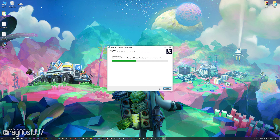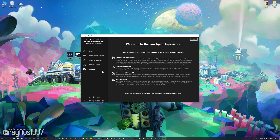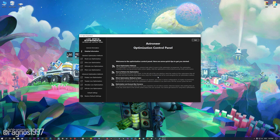First of all, start the installation process for the Low Specs Experience. Once it's done, start it from the newly created Desktop shortcut and select the optimization catalog. From this drop-down menu select Astroneer and then press load the optimization package. Low Specs Experience will now automatically check if the game version currently installed is supported by this optimization. If it is, press OK and the optimization control panel will load.